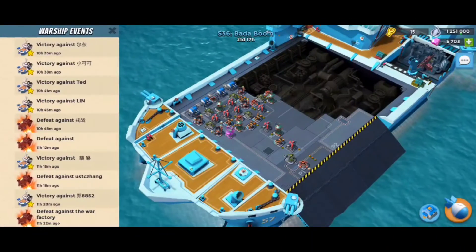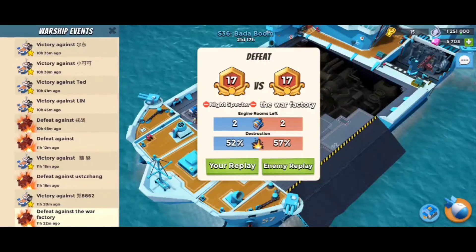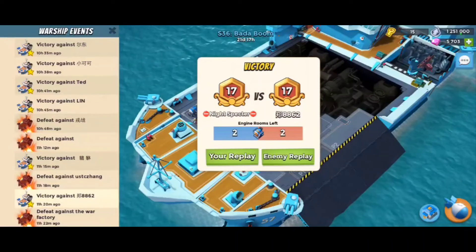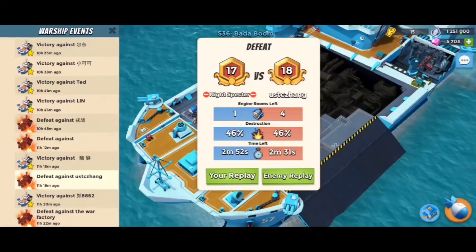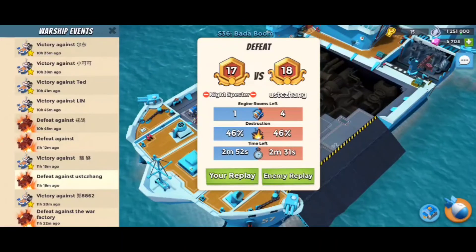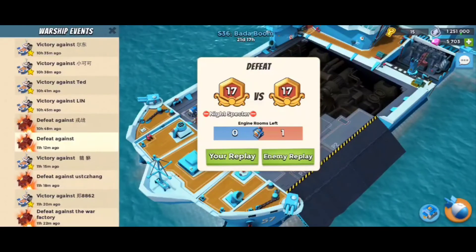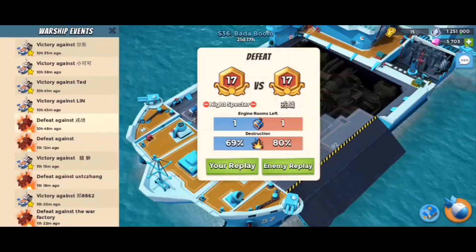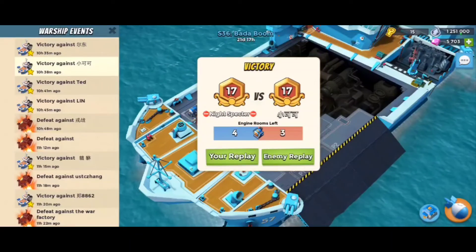I'll show you the log. Lost here again on percentage, a win here, loss here - that was a bad loss, win here, fizzled loss here because I fizzled, loss here on percentage, then win, win, win, win.